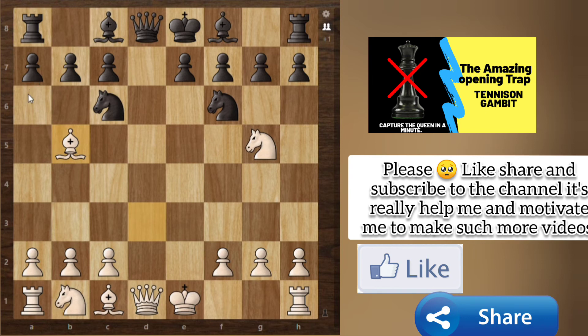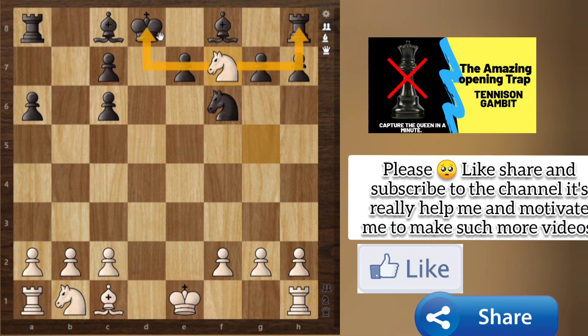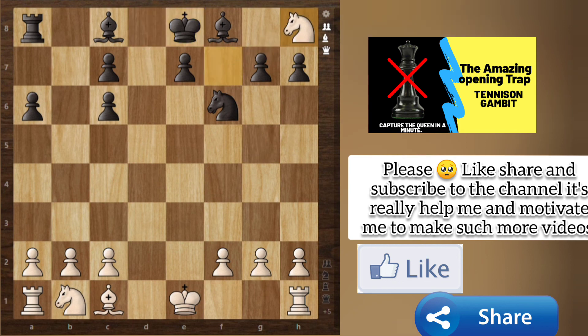If black plays a6 then he is completely gone. If black plays a queen exchange or Bishop d7, that is a good move. But if black plays a6, we can simply take the knight — it's a check. Pawn takes, queen takes queen, queen takes the queen. And now we play Knight f7 — it's a fork. We can simply take the rook and win the game easily. Black can't castle, and we have also freed our castle.